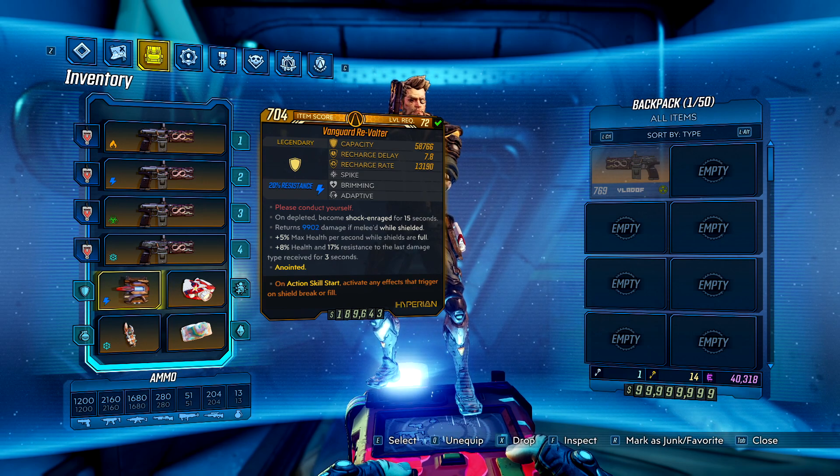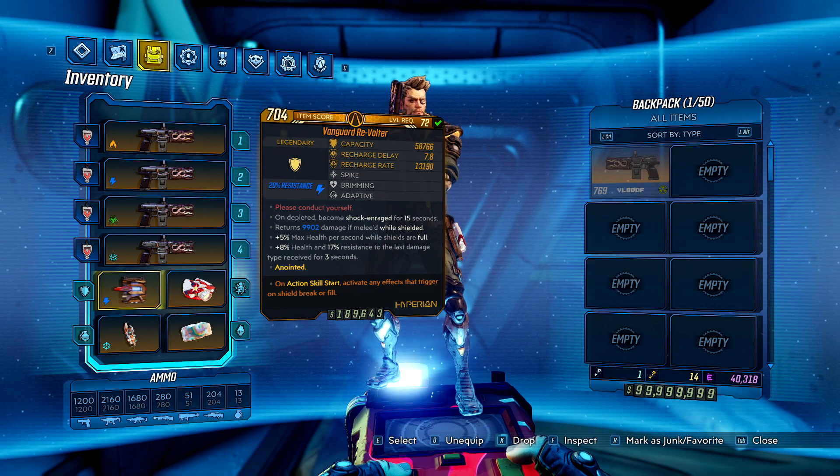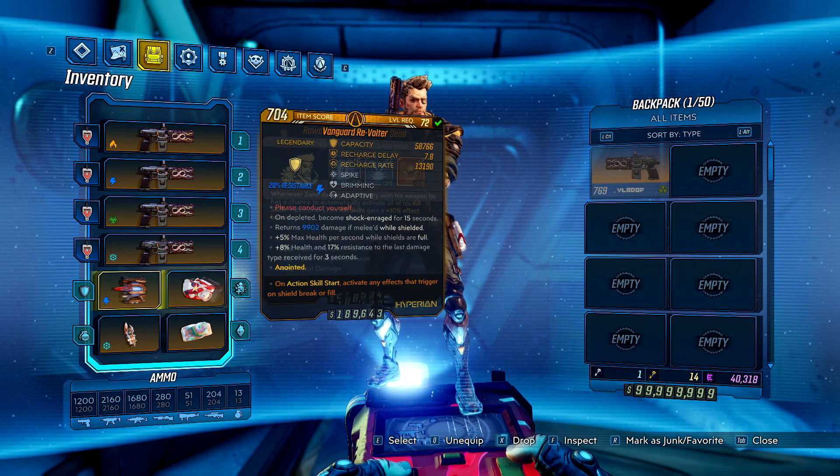The shield is the Revolter with the only anointment I think it should ever really have. The shield itself gives you bonus shock damage for 15 seconds when depleted, but the anointment activates that effect as soon as you fire your shoulder cannon. Rinse and repeat as often as you'd like — it's a no-brainer and the damage is fantastic.